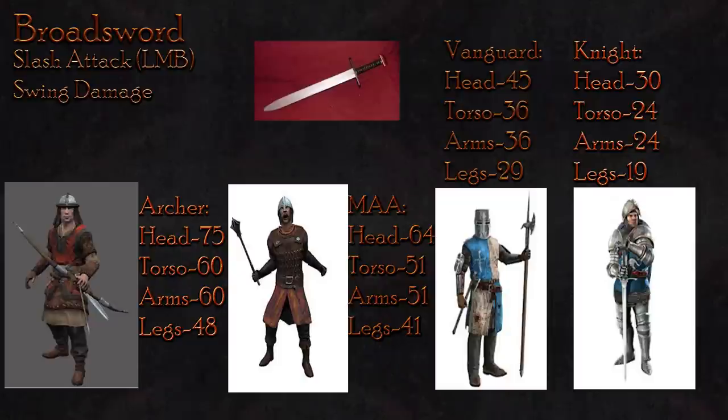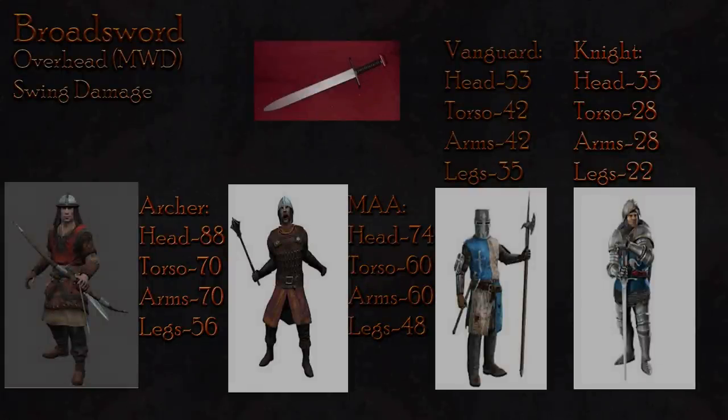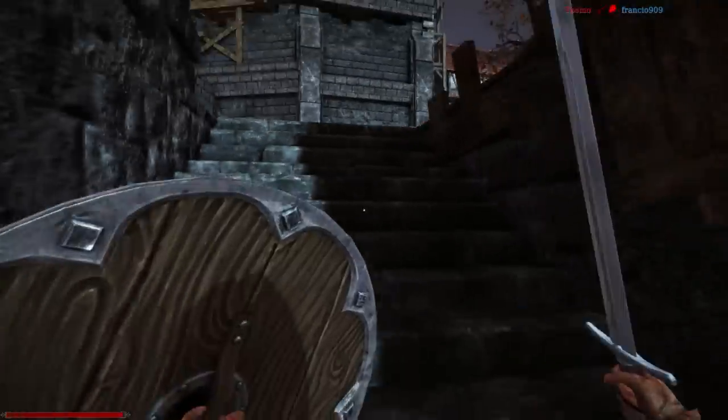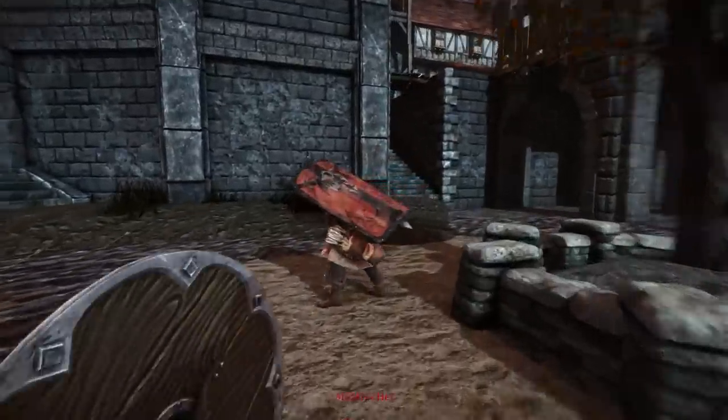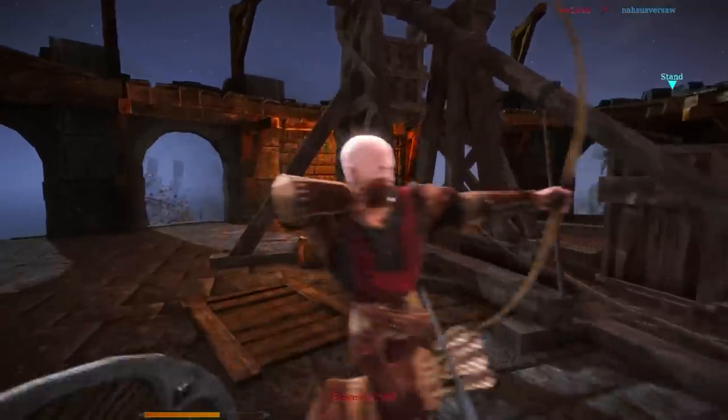Given knights can usually kill you in one or two hits, it's best to try to stick to a 1v1 encounter with such enemies if at all possible. Overall, the overhead swing does more damage to all targets at the expense of some range. Against the archer, the overhead deals 88 damage to the head, 70 to the body, and 56 to the legs, meaning a maximum of two hits is required to secure the kill.